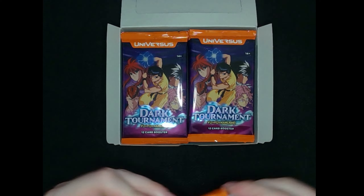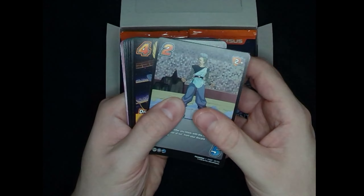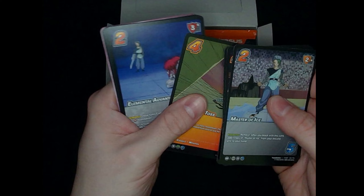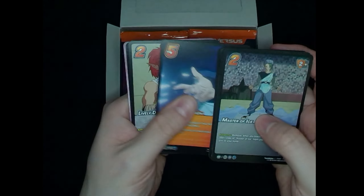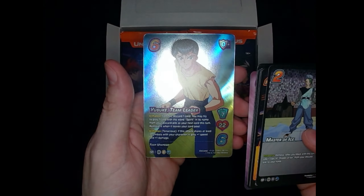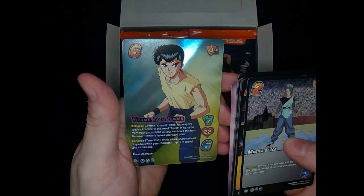You can definitely tell these packs are a little bit different from the Jetburn packs in terms of material. We're not going to read the names of every common here — just a lot of screenshot art for this set, we've got ample fight scenes from the show to pull from. Lively Defense, Armor of the Phoenix, Yenkai — I see a shiny back here. It is an XR Yusuke, our first XR! It's got a nice foil treatment — the white plate leaves Yusuke standing out from the foil background. A double character pack because of the XR, and we'll see if XRs are still one per four packs.